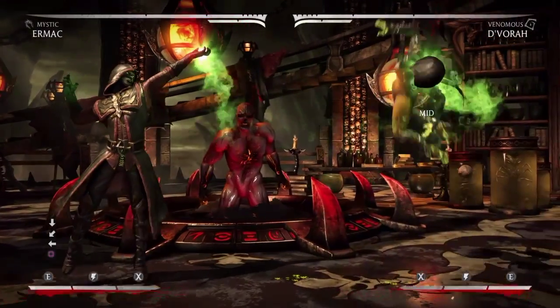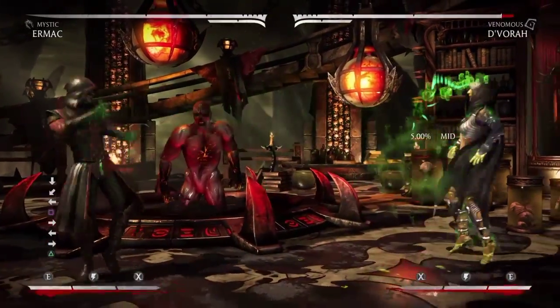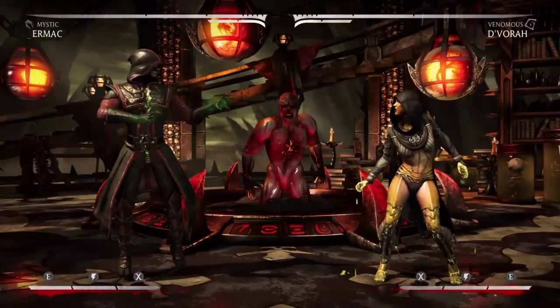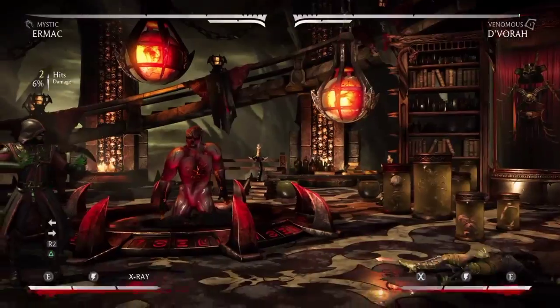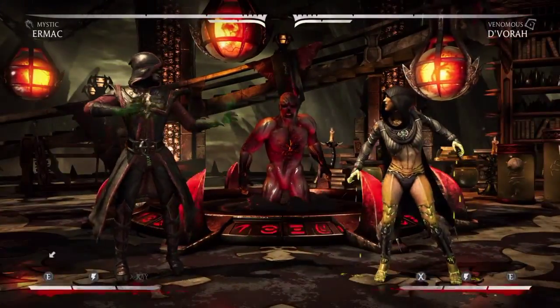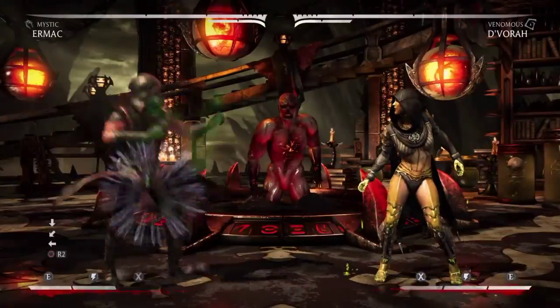Starting off, honestly, when you pick up any character you should always just check their special moves — see what you're working with, see what their moves look like enhanced, see if it gives you an extra freeze, or an extra bounce, or a lift or something. So you know, okay, I'm going to do this, and then afterwards I can do this and this. That's all it is.